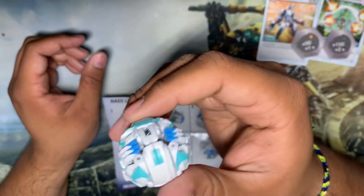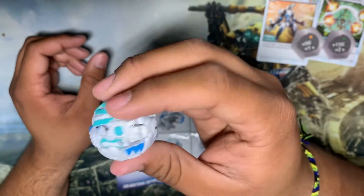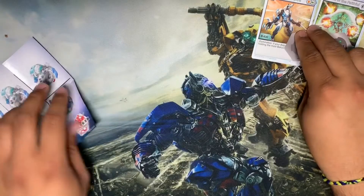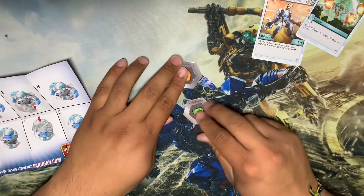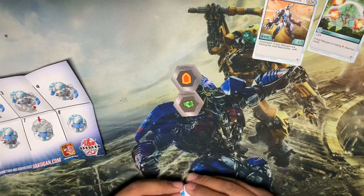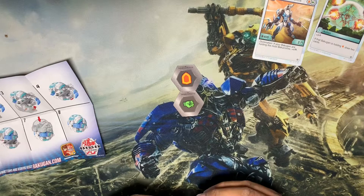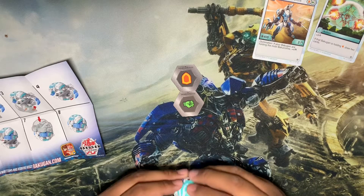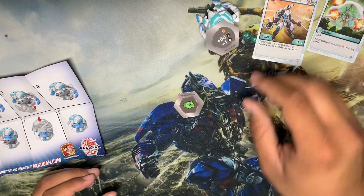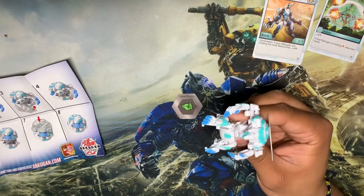This is Lupithion Ultra. Let's give him a test roll and see if we get him on the first gold arrow. The magnet is most likely on the top of his head. Let's see how he falls. There we go - Lupithion Ultra!